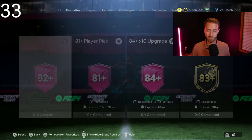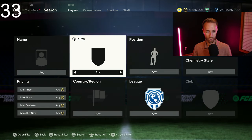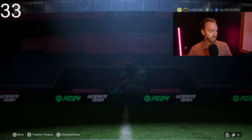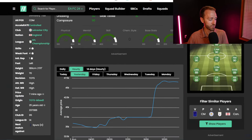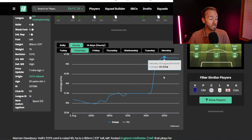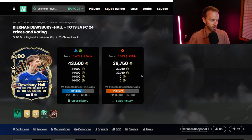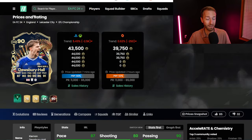Because the craft is absolutely cooking with the SBCs once again, we've got to talk about fodder and Team of the Season cards specifically — this is the big investment we made this past week. Our daily YouTube video Dewsbury Hall check: he has 44,000 coins. TOTS cards yesterday went from 34K. I'm so glad we talked about buying TOTS cards in that low-mid 30K range in last night's video. They went from the low 30s all the way up to 47,000 coins with the help of the 84x10 being five times repeatable and the 85x10 coming out with that TOTS requirement.